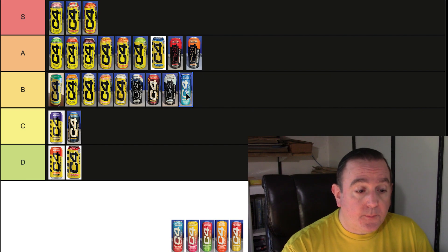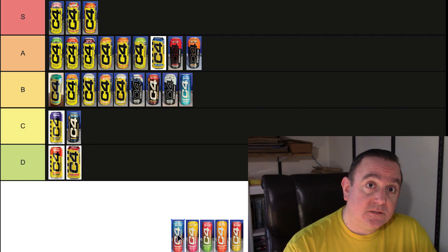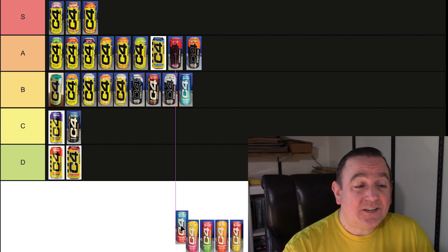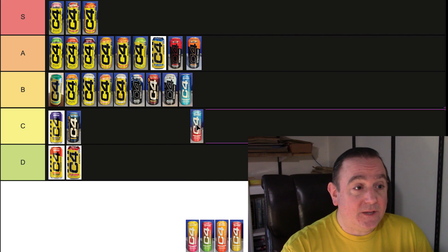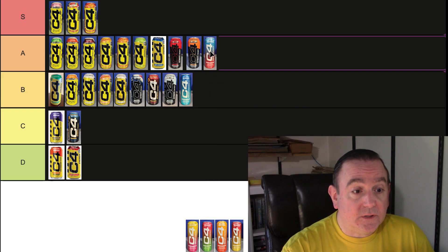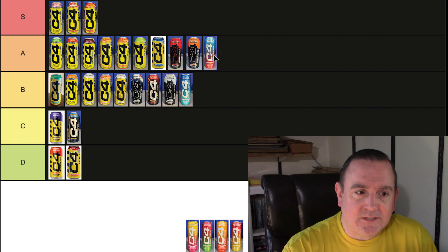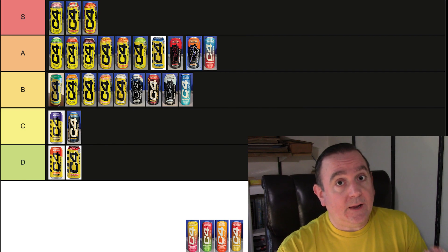What also changed was the Cherry Berry Lime, which used to be their Freedom Ice flavor in the Smart Energy line. They changed it to Cherry Berry Lime and gave it a touch more lime flavor. Even though they took out the malic acid and it did change, I actually liked this better than the original C4 Smart Energy Freedom Ice. So this one is going all the way up to the A tier — it's really, really good, and I drink it a decent amount compared to the others.